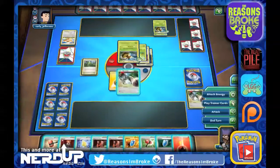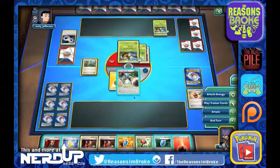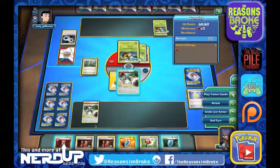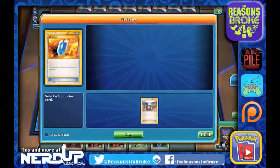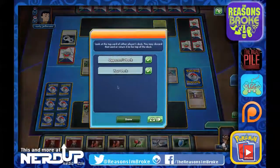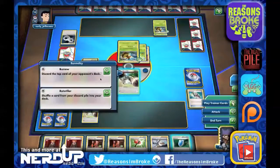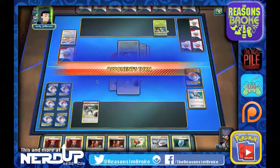We've got two more on our deck. Let's try for the Crushing Hammer again — and it works. Let's Revive up the Bunnelby right back since we don't have anything else on our bench. We'll feed that same one. Let's Versus Seeker for a Tierno, draw up three, try to build up our bench. There's a Trick Shovel — we got rid of their Double Colorless Energy. Let's dig some more: we got rid of a Battle Compressor and an Eevee.